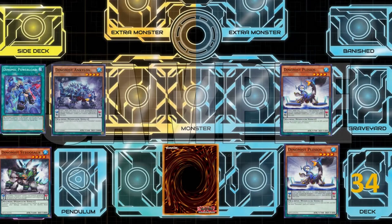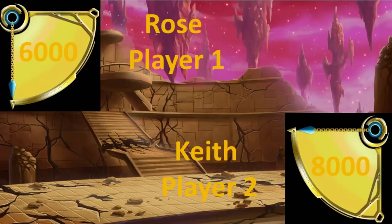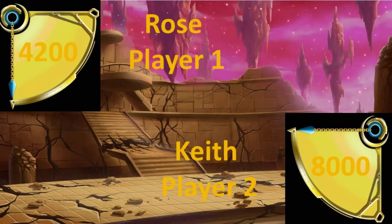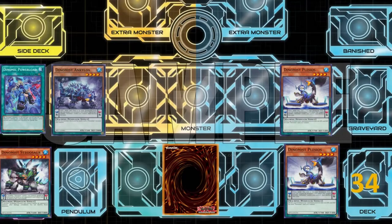Battle phase. Dynamist Plesios — is machine — Turbine Power Charge. Dynamist Ankylos — is machine — Charging Claw Scratch. Main phase 2. End phase.